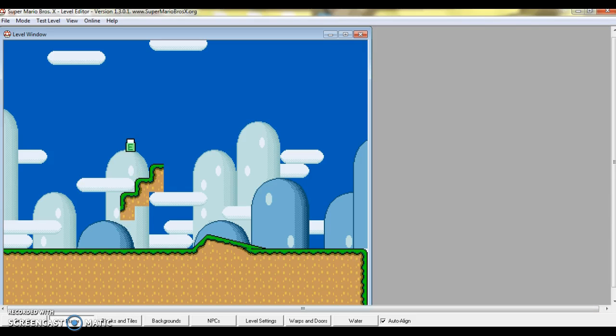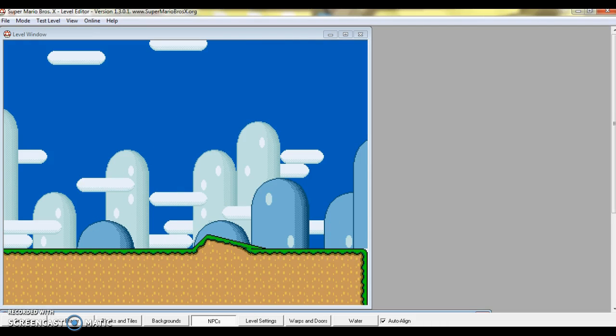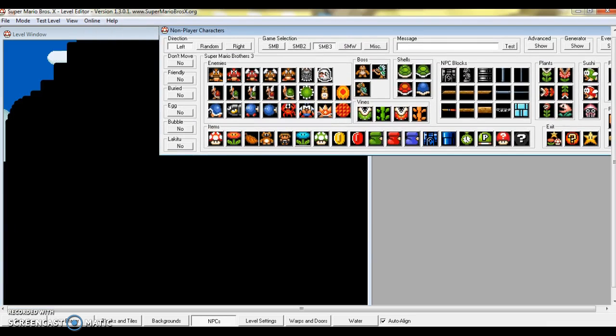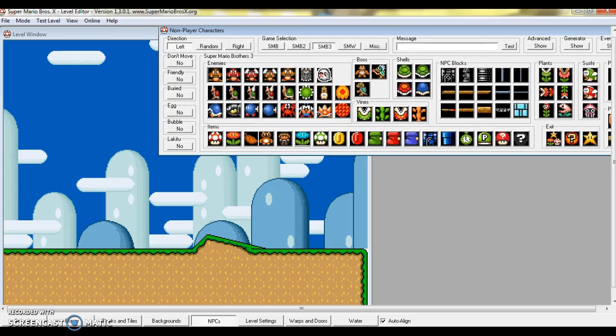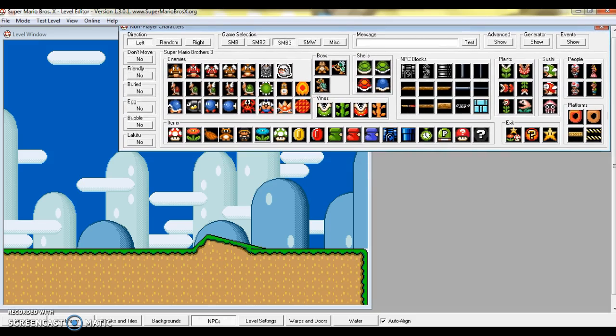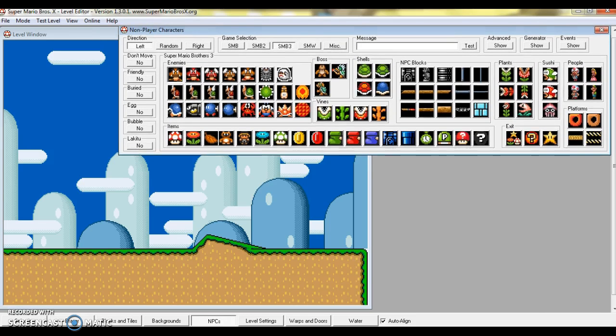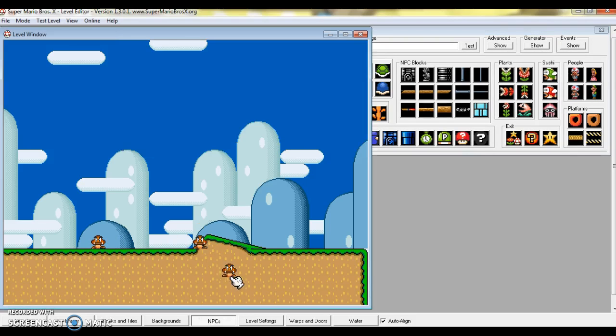The eraser icon — when you get it, it erases stuff. To get the enemies out, just do this — I mean NPCs, which you probably already know stand for non-player characters, right here. So you can put Goombas on slopes and they actually work.